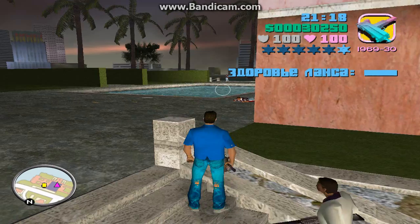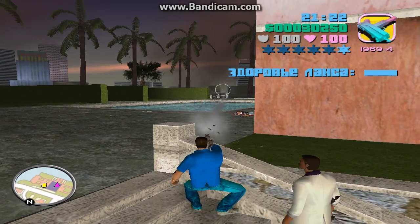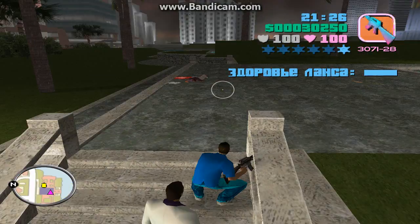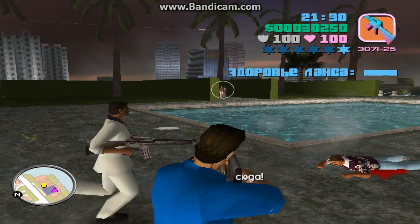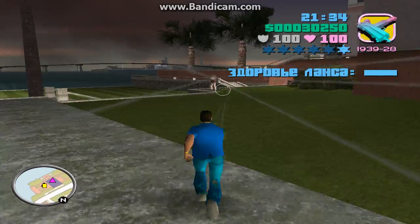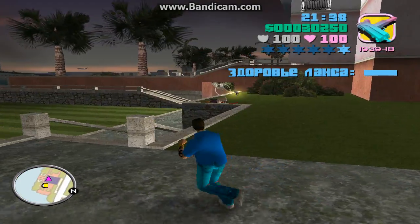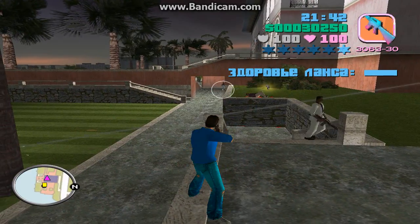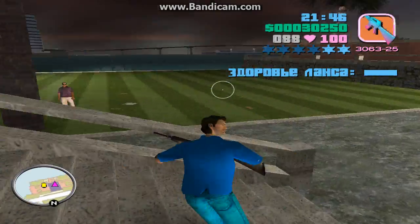Suspect on foot. There is a DEM-19 in central, starting saithran. There is a DEM-21 in central, starting saithran. There is a DEM-19 in central, starting saithran.